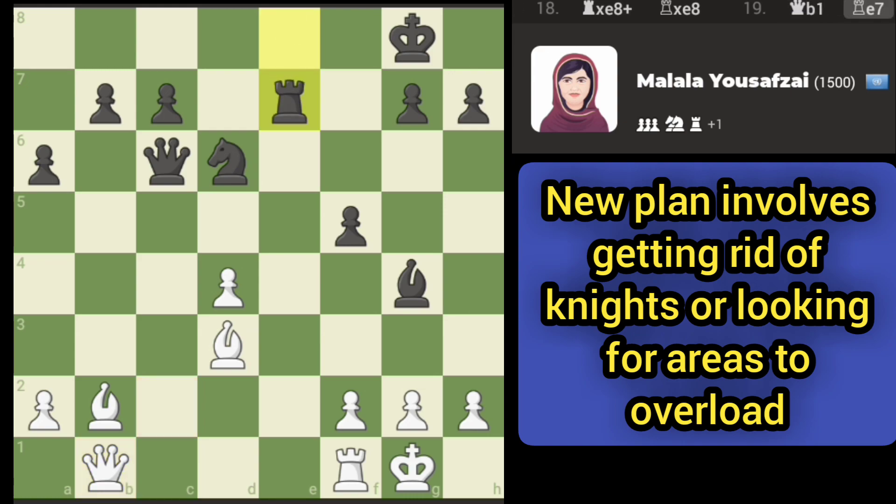The idea is to attack the queen. There are a number of options now — there's a lot more options on the table. Let's attack the knight, because if the knight moves we can take the rook.